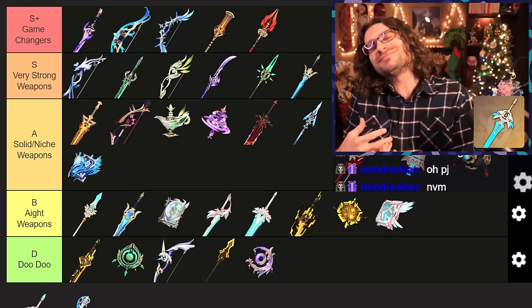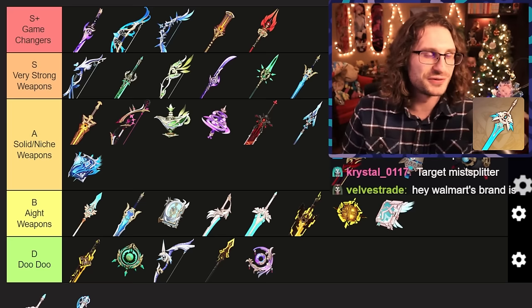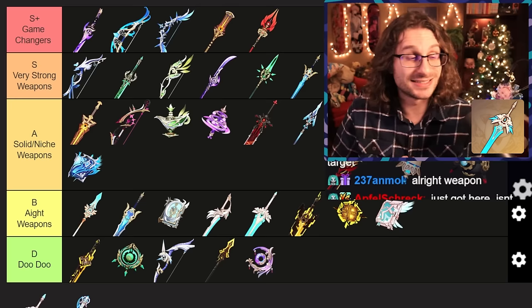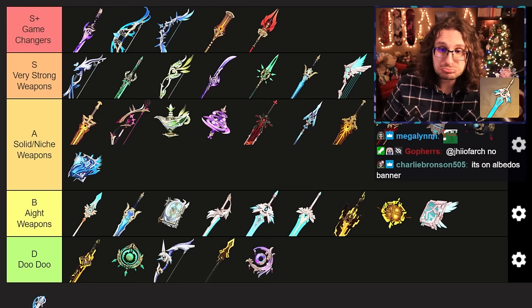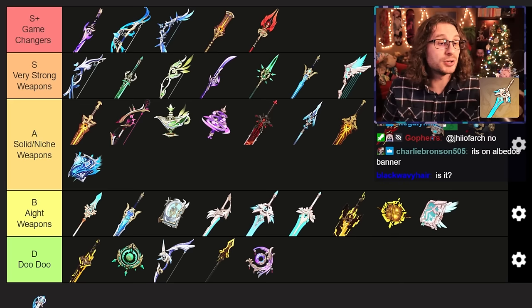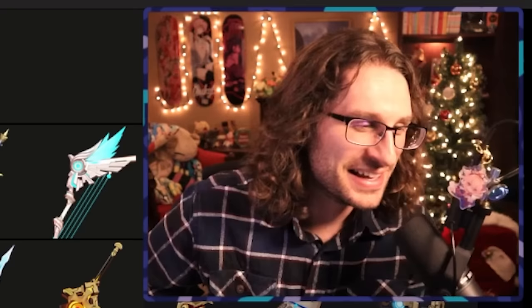Next up is Skyward Blade before our finale weapon. It's got good base attack, energy recharge, and gives crit rate. There are better weapons than this — Favonius Sword if you're just looking for energy recharge. This weapon is really just okay. I don't want to talk too much crap about it just because it can tide you over if you don't have something better. You can run it on Bennett for the energy recharge and base attack. I-8 weapons. You can make it work but I wouldn't recommend pulling for it.